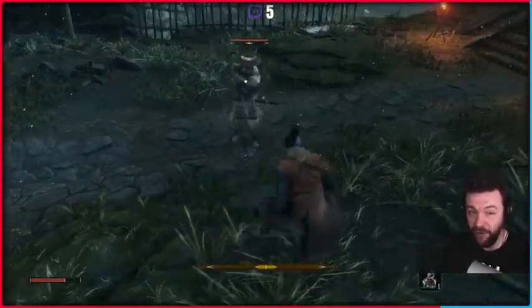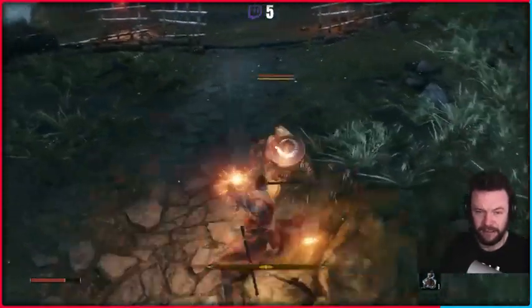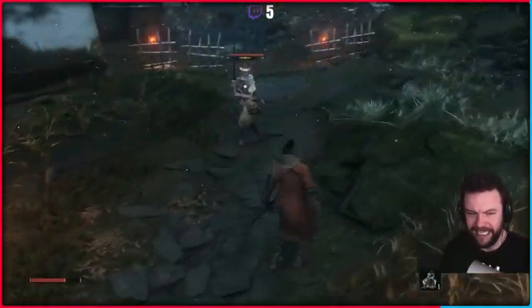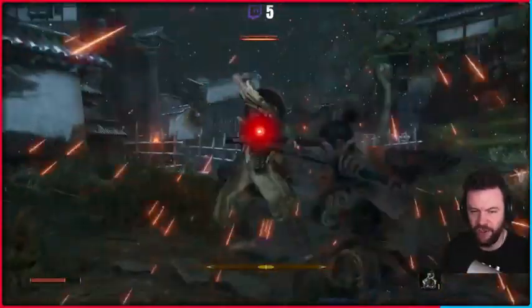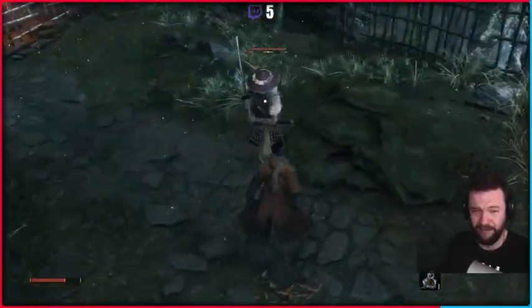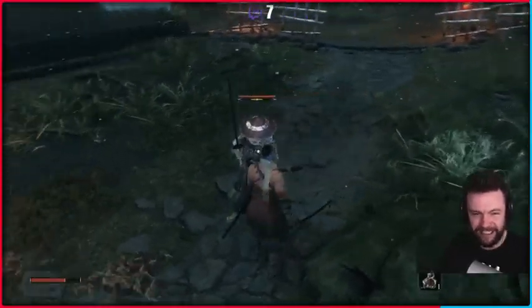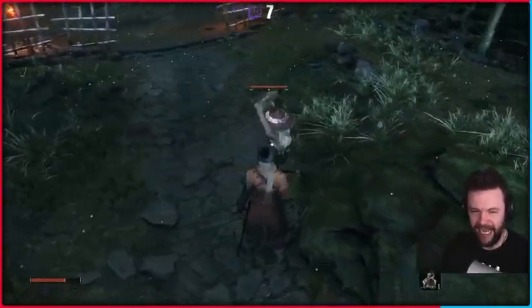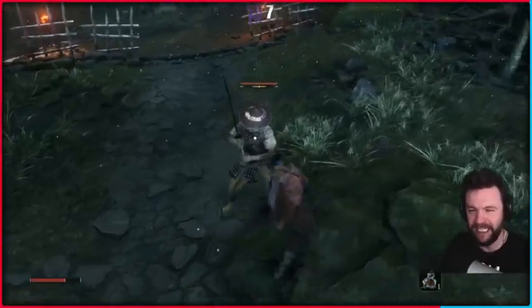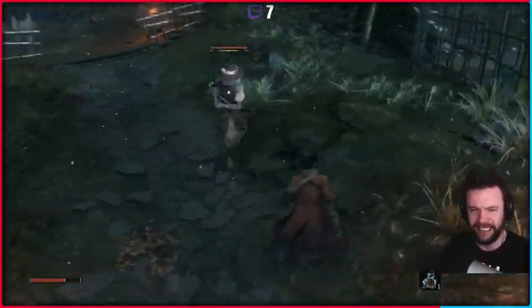As soon as you see it come forward, that's when you press the button. Now the timing on the parries is also quite lenient, which means you can press it late, and you can do things like just mash it if you're scared. That was my attempt at mashing. It isn't that difficult. There we go — that was me mashing the button as soon as he moved. So it's not as difficult as it seems.